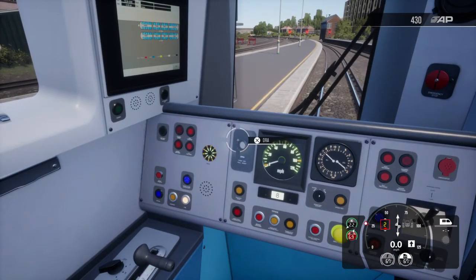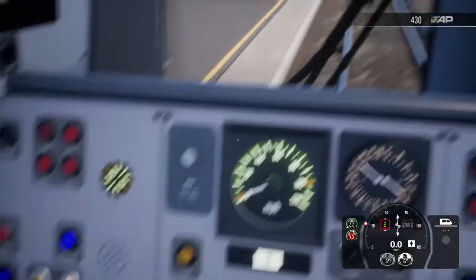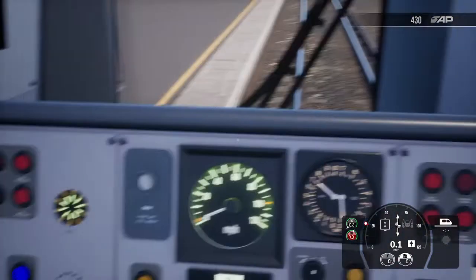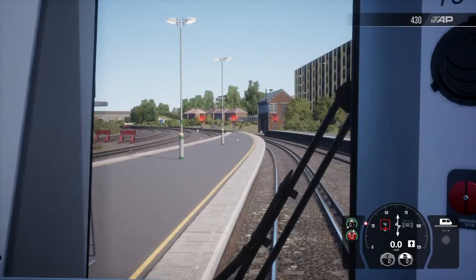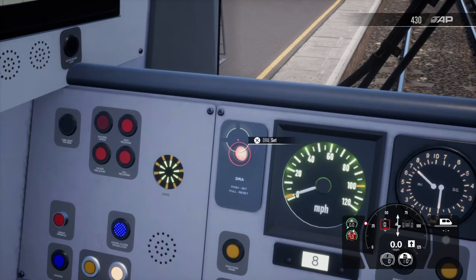In real use on the railways, DRA is used by drivers in multiple occasions — for example when they're at a station and the starting signal is red. It prevents them from passing that signal at danger by giving them a traction lock. With the DRA on, if they try and power away before looking at the signal, they can't. It's just one button — push it and it glows red when set, pull it back and it resets.